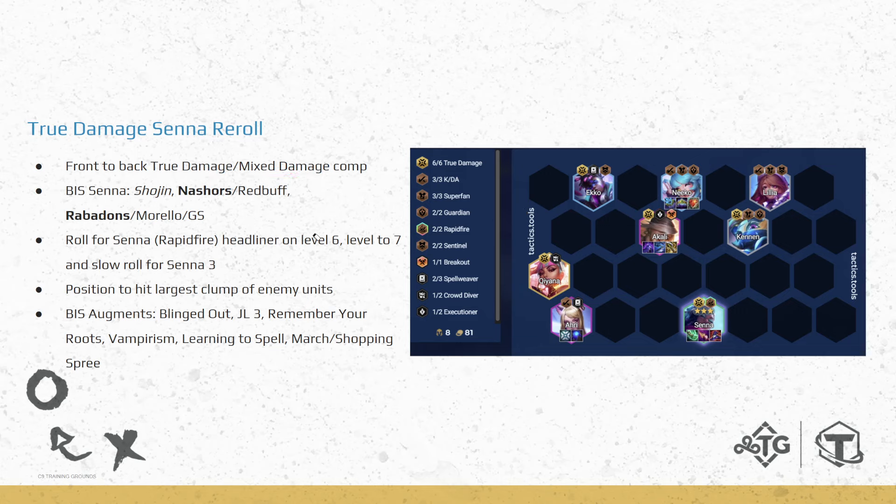We are doing True Damage and Mixed Damage. Our damage is amplified 45% as True Damage. Senna is our main carry and she deals Magic Damage, while Akali deals Physical Damage. So we get True Damage, Physical, and Magic Damage, which makes it really hard for opponents to itemize against us — apart from just building flat HP as a defense against all these different sorts of damage.